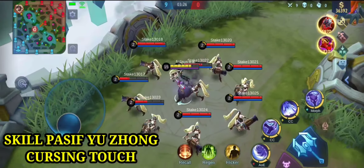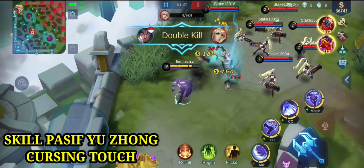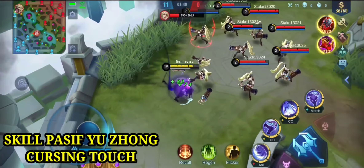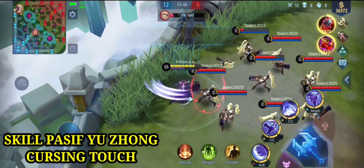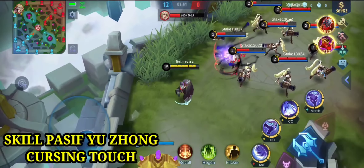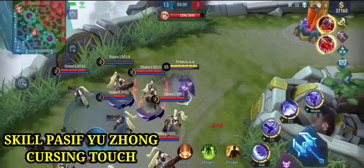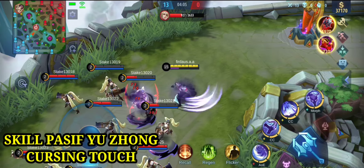Sae residue itu ada di bawah damage dari lawannya, yang berwarna ungu. Itu namanya sae residue. Kalau sae essence itu ada di bawah HP dari Yujong. Lihat ya, pasif dari Yujong dikenakan. Kita belum memberikan spell atau item sama sekali, dan HP Yujong bertambah karena pasif ini. Jika sae essence yang di bawah HP Yujong ini full, maka Yujong akan memperoleh 40% movement speed dan 20% spell vamp.